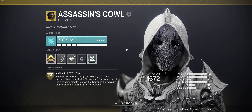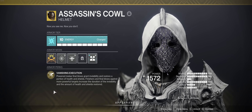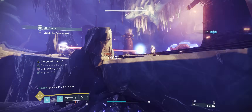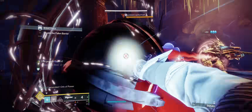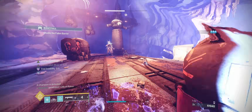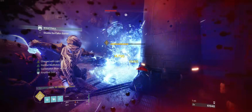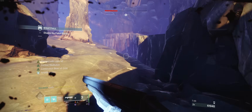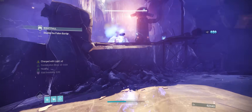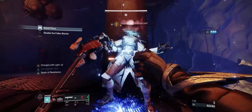Assassin's Cowl gives us an incredible amount of utility and survivability. Every time we melee kill something, we heal to full health and become invisible. Between invisibility and the extra speed from being amplified, we can freely reposition around the battlefield and burst down priority targets such as champions with our 1-2 Punch combo. Debuffing a boss with Tractor Cannon and punching them as hard as I possibly can is pretty satisfying.